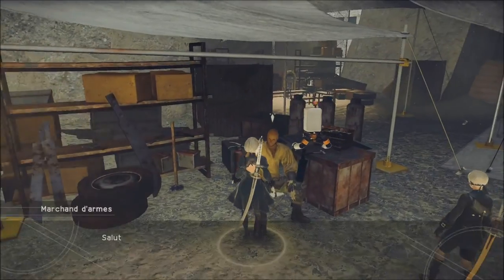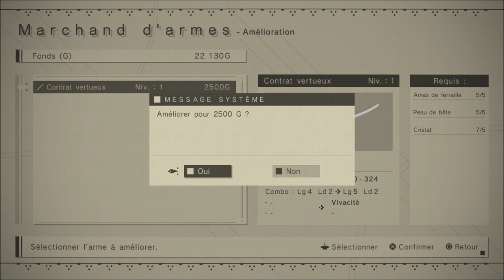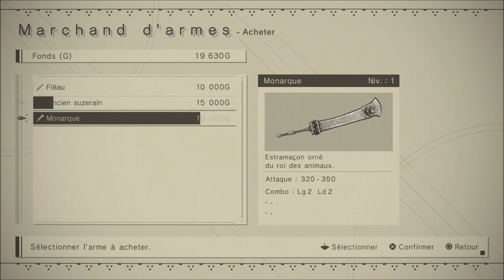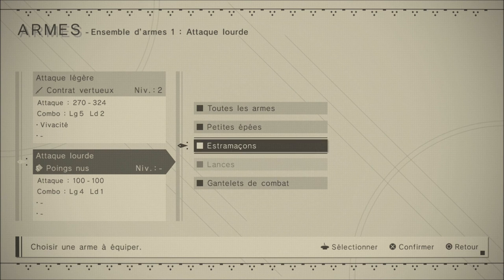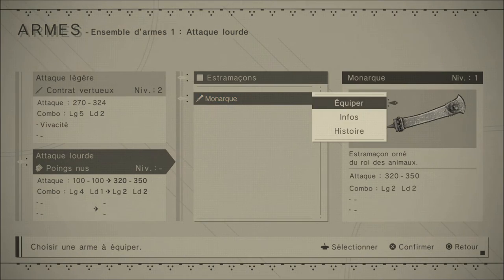Je peux maintenant améliorer mon arme de base avec carré. L'attaque de 150 à 180 va passer de 270 à 324. Pour 2500, on va le claquer. Je me retrouve à 19 630. Je vais m'acheter une seconde arme à 10 000 qui sera mon arme avec la touche triangle. Sur mon ensemble d'armes, je la mets à triangle. Ce sont les différentes armes : petites épées, extra-massons, lances et gantelets de combat. On va mettre l'extra-masson à la place des mains nues.